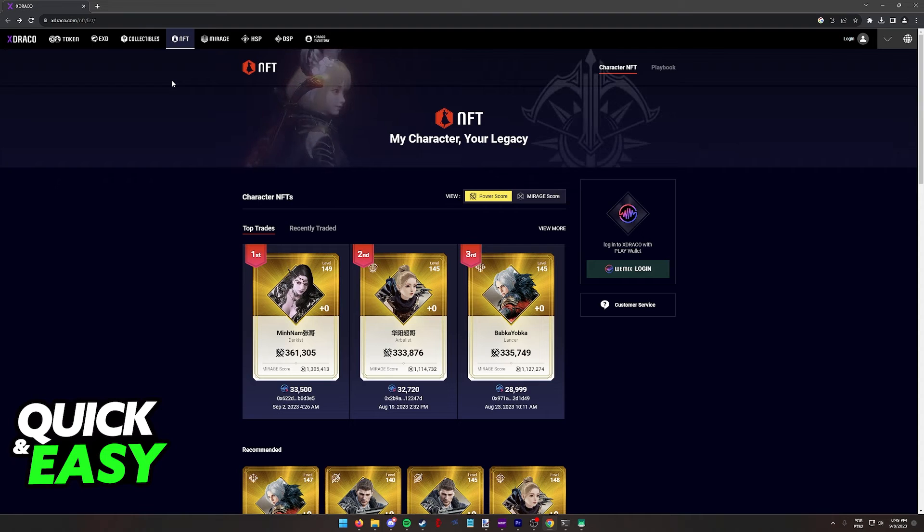You will be able to browse and buy NFT characters in Mirror 4 by going over to the Axe Draco website at www.axedraco.com.